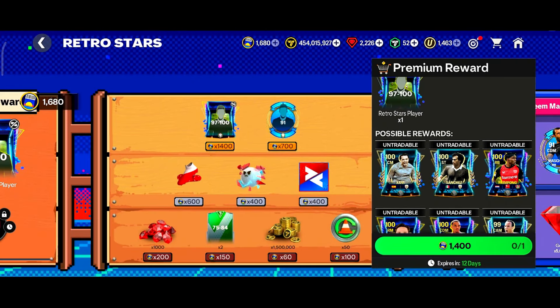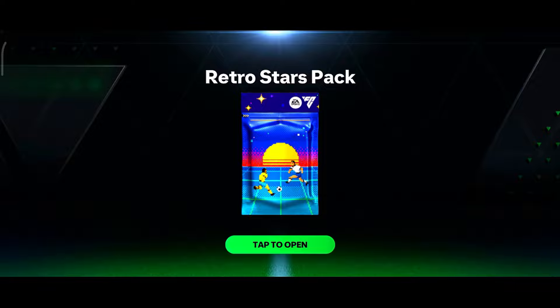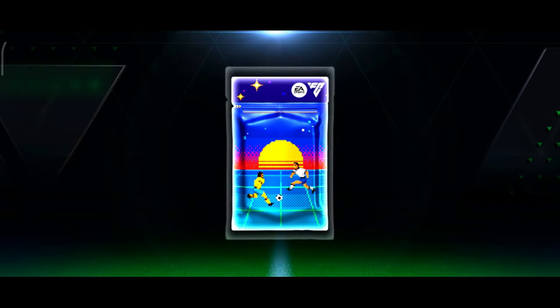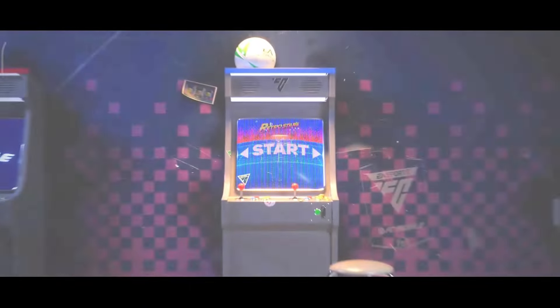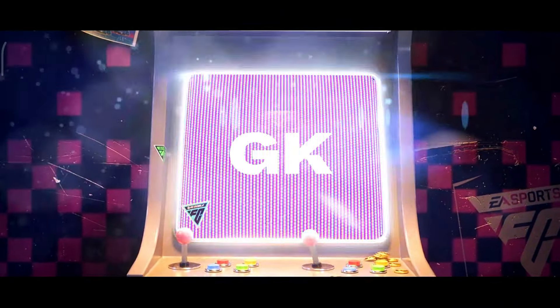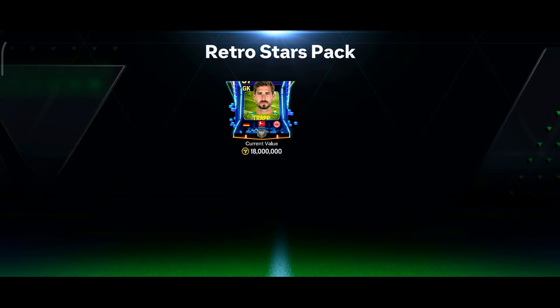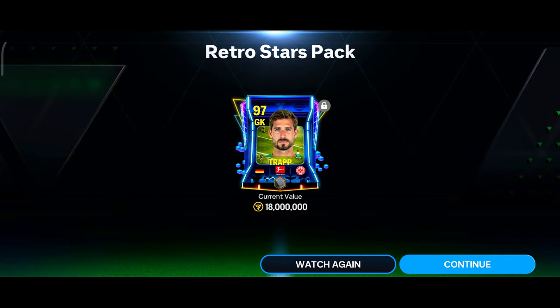Now let's open this Premium Yard of Week 3. Can we pack any 100 OVR card — new cards like Xavi, Sanchez, or even Frimpong or Chiesa? Please at least give me some good cards. The pack is already opened. Germany — not a good sign. Goalkeeper Courtois. No way, who is this? No freaking way — I got a 97 OVR card from this milestone.